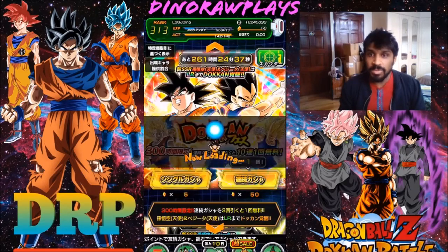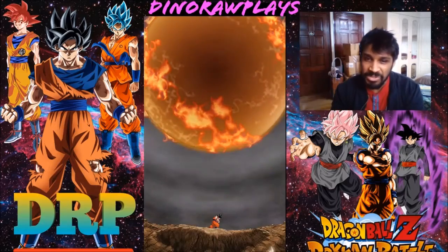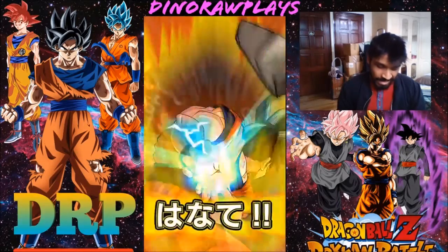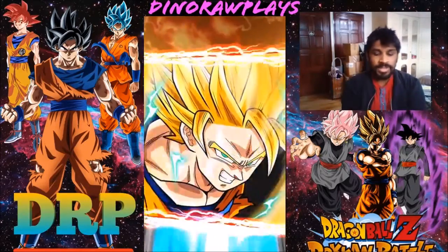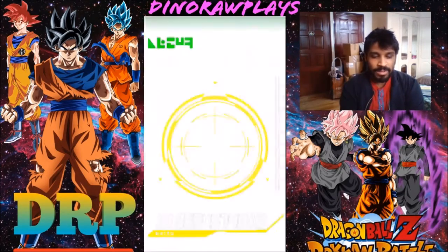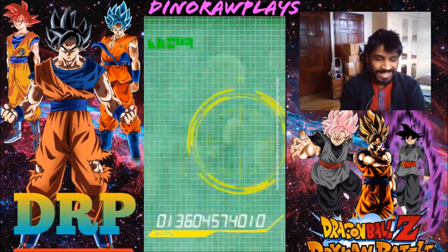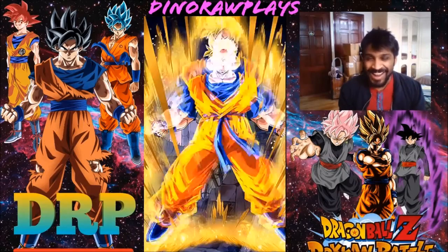Let's not waste any time — going into our first multi, let's see if DRP can carry on from the stream, because the stream was pretty lit. Okay, first multi — so we get a Nappa, he's one of Frieza's henchmen I know that for sure. Android 18 — oh, SSR right there guys!